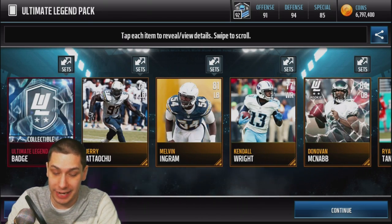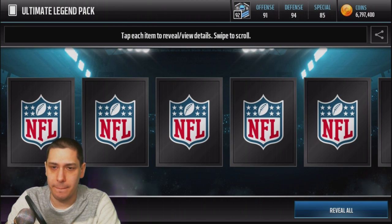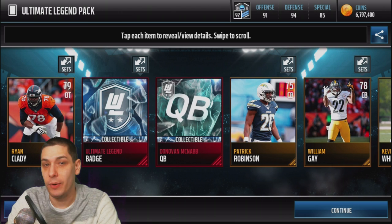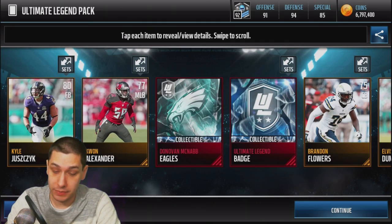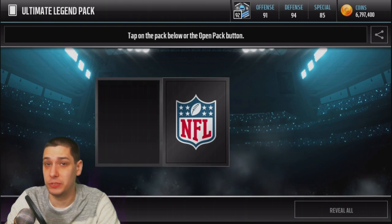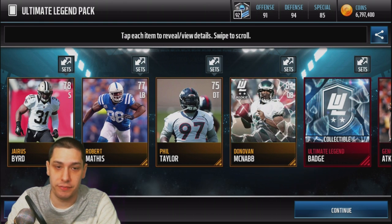We start off with a Donovan McNabb gold player and another one of those badges, so we're at like 23 badges now. I think you need like five of them to complete the set and actually get an Ultimate Legend player. We do get a Donovan McNabb position collectible — that's something decent, we can certainly make use of that. We need those year collectibles though, if I remember correctly; those are the rare things. We also get the McNabb team collectible, so we just now need the McNabb year collectible. And we get a Geno Atkins here, so that's not too bad.